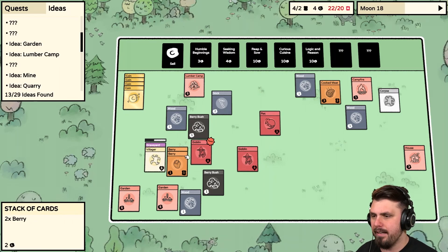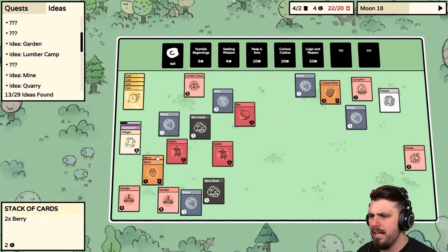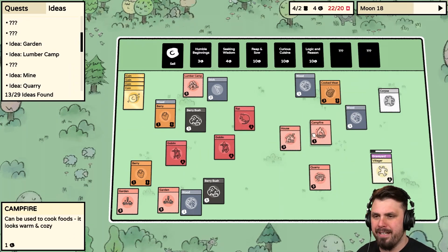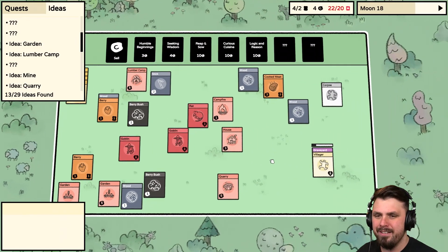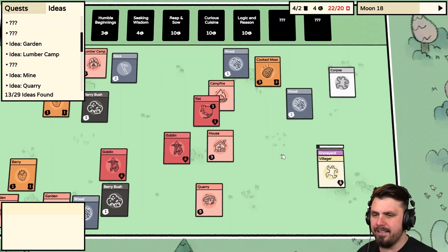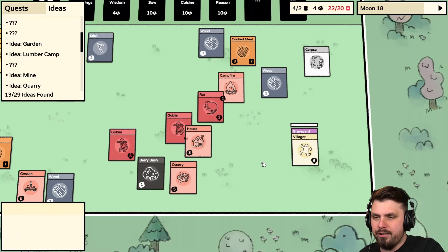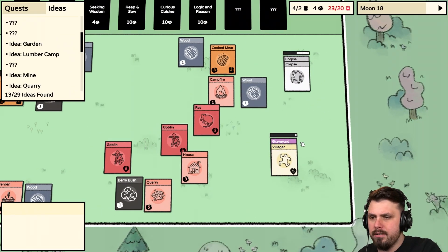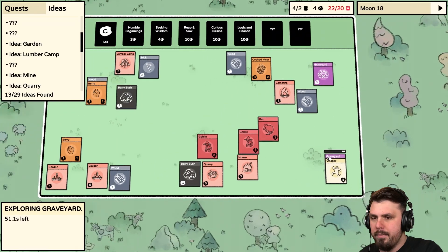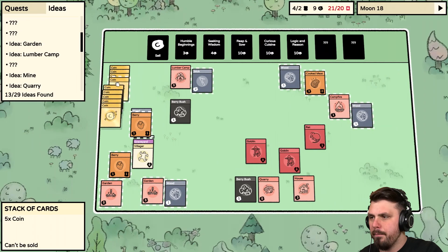Just put the Villager on the other side — hide them behind the Berry Bushes. Building a barrier of Berry Bushes and Lumber Camps as my wall of food. I'm hoping to find a Skeleton Bow or something to protect ourselves. Please don't come closer, Goblins. I believe in you, Villager — just a little bit of skeleton power, raise your friends as zombies! The Villager found a corpse in the Graveyard — wow. We can sell this for five gold!